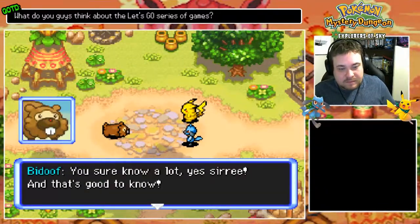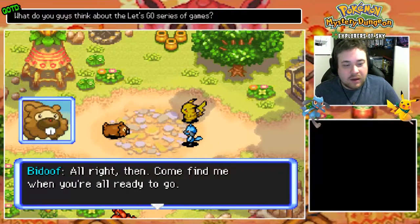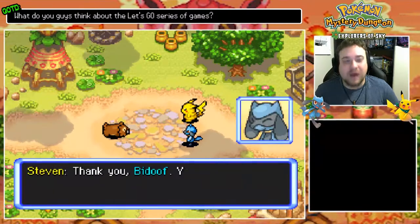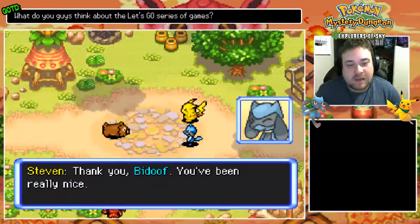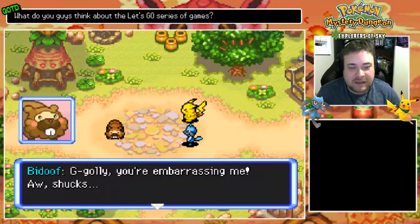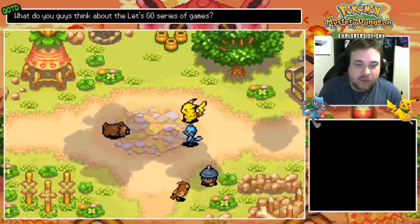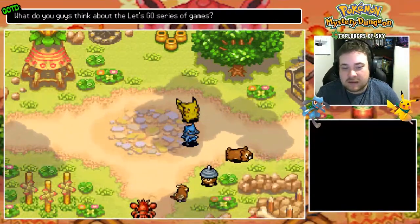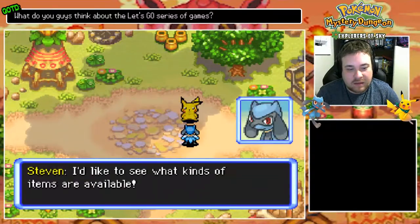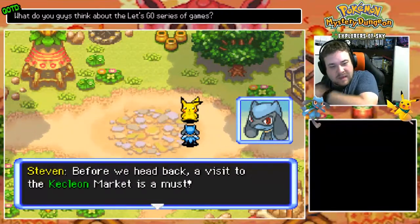And that should do it! You sure know a lot, yes sirree! And that's good to know! Alright then, come find me when you're all ready to go! I'll give you a helping hand with selecting the right outlaw for you! Thank you Bidoof, you've been really nice! Good golly, you're embarrassing me! I'll be waiting at the guild's upper underground floor for you! Alright, let's go explore and see what kind of items are available! Let's go to the Kecleon Market! Before we head back, visit the Kecleon Market!